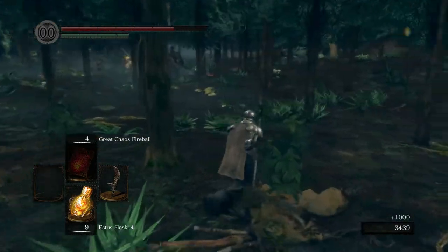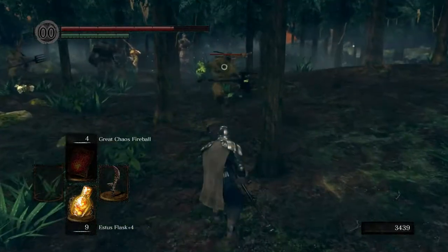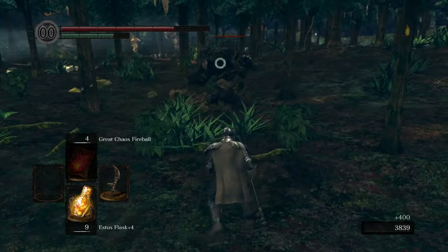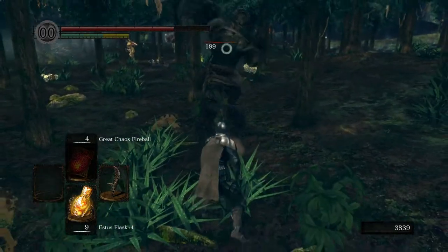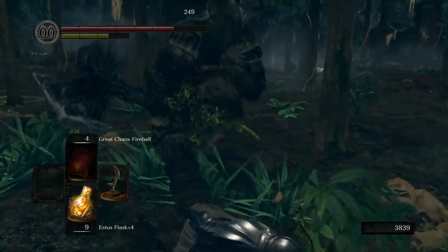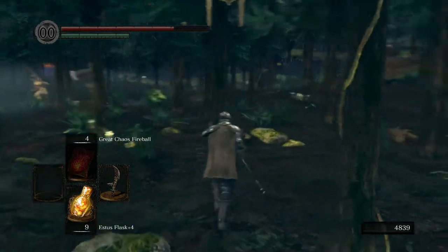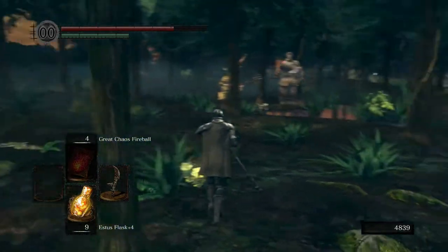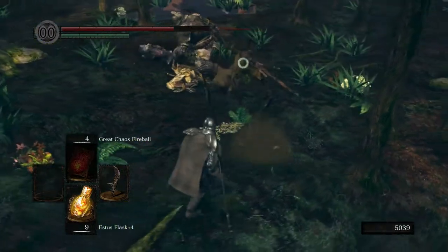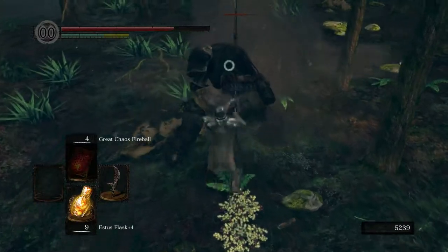The Black Knight Halberd — I want to talk a little more about this. This is the main weapon speedrunners like to use. The strategy is: if you remember the Black Knight at the bottom of Darkroot Garden by the Grass Crest Shield, you can get to him within five minutes of starting the game. Speedrunners run there, kill him, and if they don't get the Halberd they just restart the run. Once they get it, they kill all the bosses very quickly. They also use the Red Tearstone Ring — like the Blue Tearstone Ring, but it increases your damage instead of defense when you're low on health.